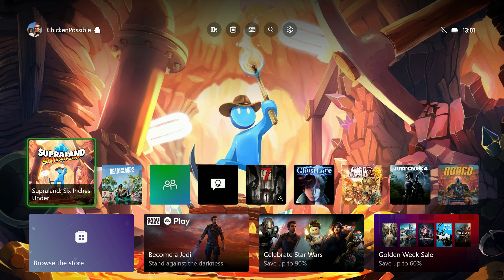Today we're going to be doing a quick and easy achievement in the game Superland, which is available on Game Pass. It's also available on the cloud, and it's going to be leaving Game Pass on May 15th. So you want to make sure that you grab this achievement before it leaves on May 15th.